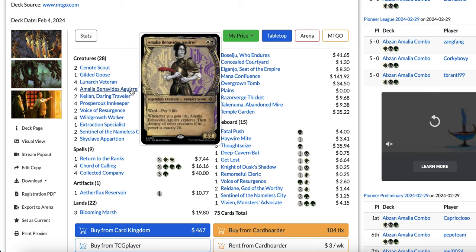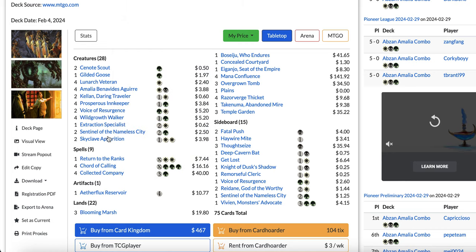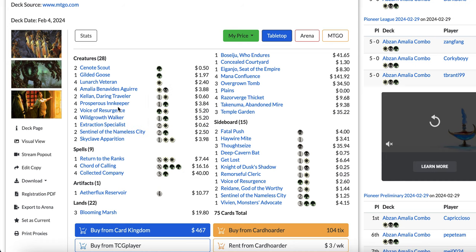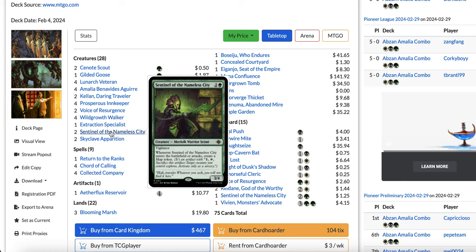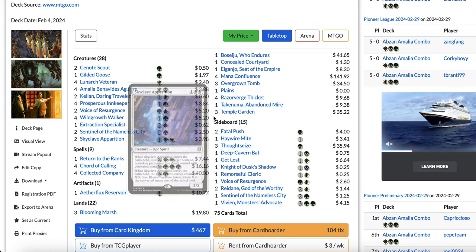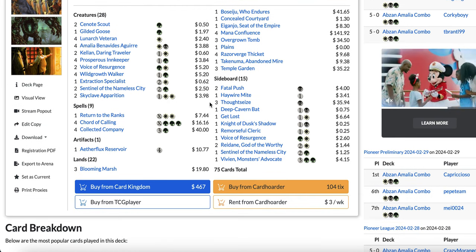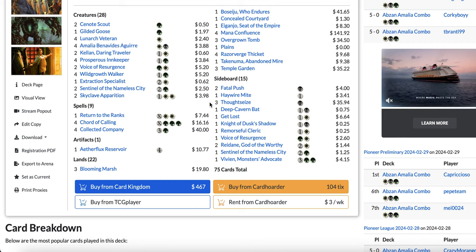A problem with this combo is if your opponent is playing Boros Heroic and targets your Amalia with a pump spell in response to the 20th trigger — then Amalia will not destroy all creatures because its power will be 21. That forces the infinite combo to continue and the game ends in a draw. That's actually how the finals of the Pro Tour ended in 7 games because 2 of them were draws. You need to be aware of this when playing against decks with pump spells.